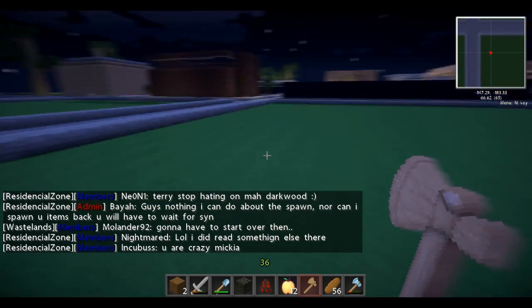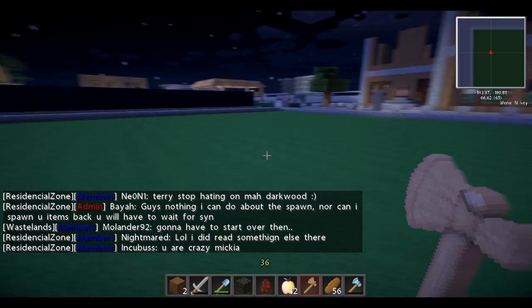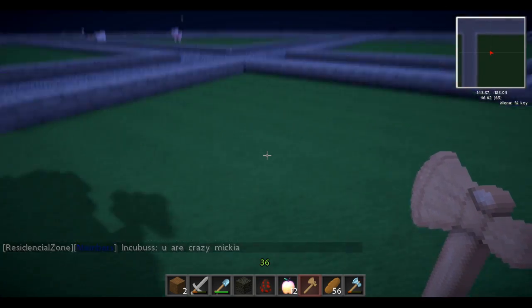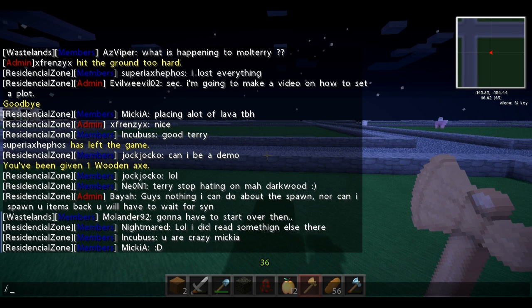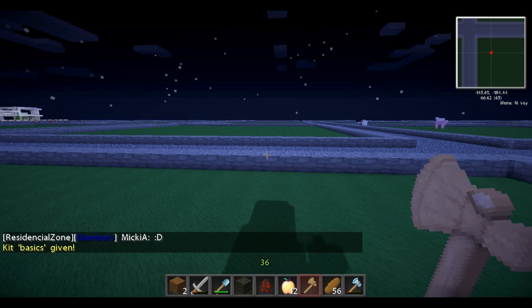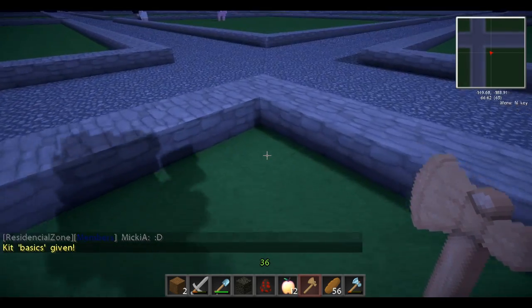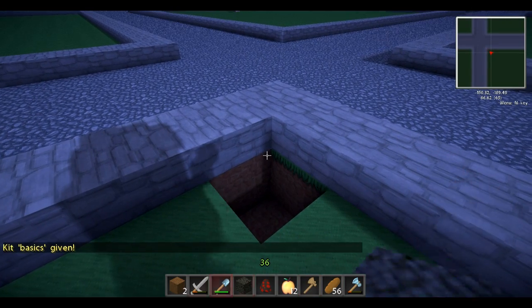Hello ladies and gentlemen, boys and girls. I'm doing a demonstration because I'm sick of typing this — how to claim your plot. You get a wooden axe; first you have to type 'kit basics' as soon as you log in, and you get the basic kit which gives you a wooden axe. Left click one corner — obviously you can't see me do it because I'm in creative at the moment.